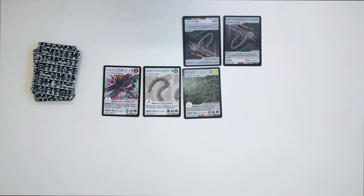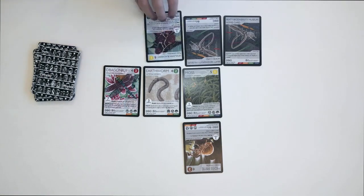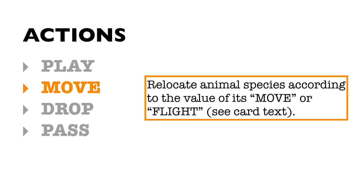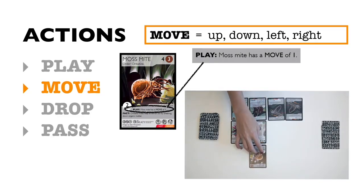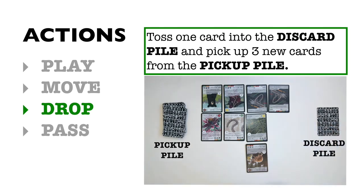Keep adding cards throughout the game around played species to expand your ecosystems. Note that you can also build food chains off of species played by your opponent. Move: you can relocate animal species on the playing field according to the value of its move or flight. Animals with the move option can move up, down, left, or right into another compatible and empty spot, while animals with the flight option have the added ability to move diagonally. Drop: if you are in need of new cards, you can toss one card from your hand into the discard pile and pick up three new cards.